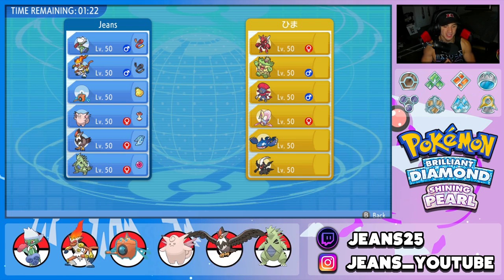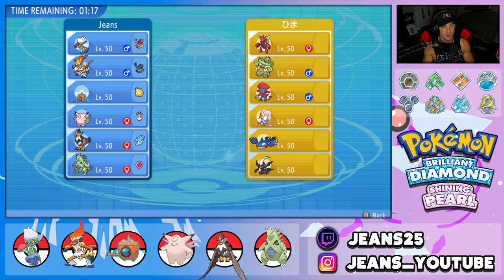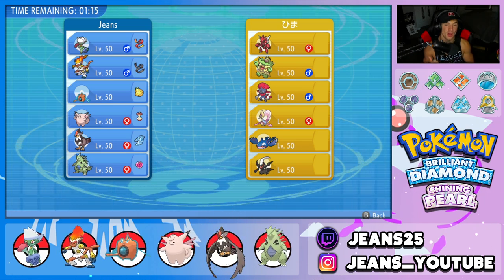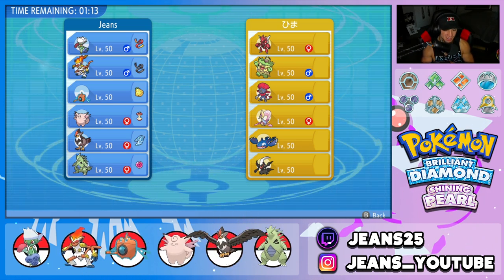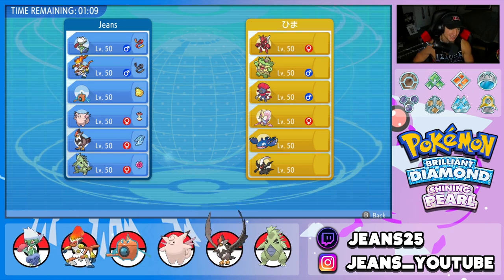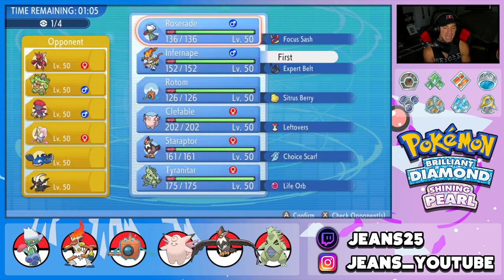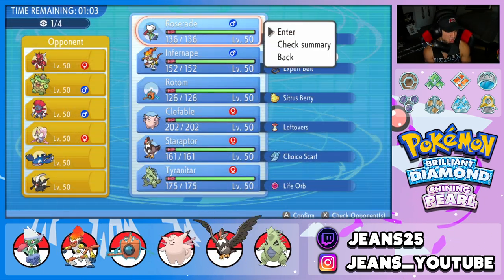First battle — we're going up against an opponent with two Legendary Pokemon and one Mythical. He's rocking Darkrai, Cresselia, Kyogre, Weavile, Scizor, and Ludicolo. I kind of want to lead Roserade alongside Infernape, get that combo rolling, and try to get Roserade active in this battle then roll from there.